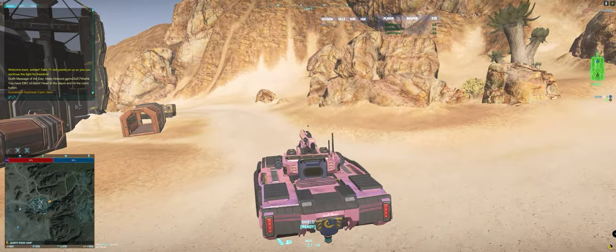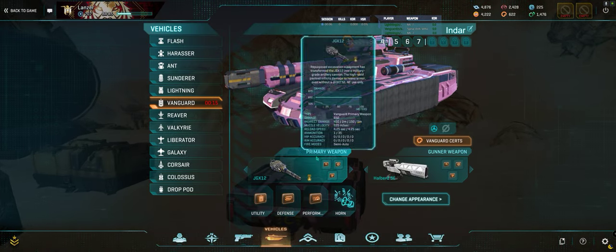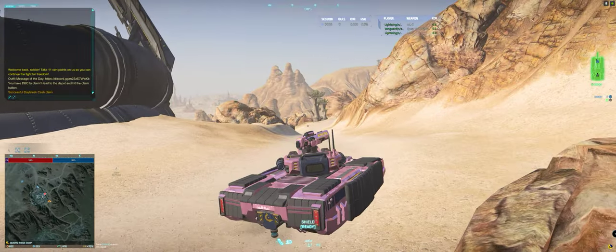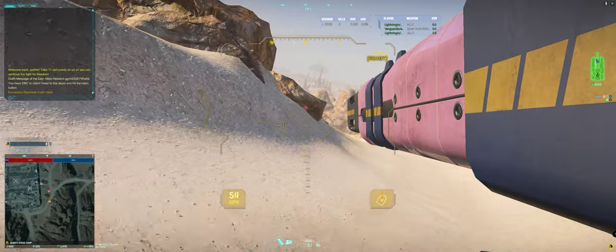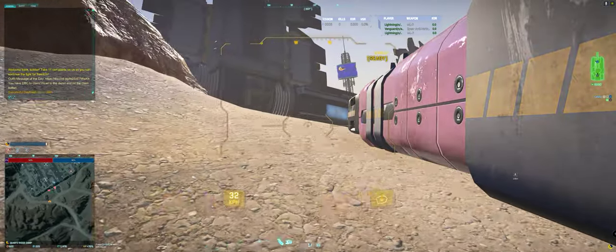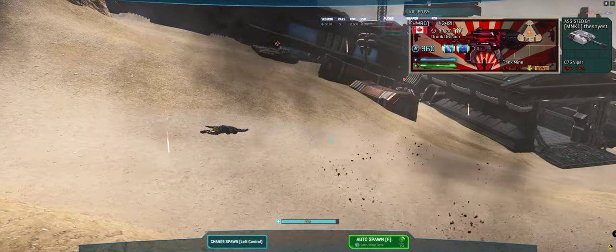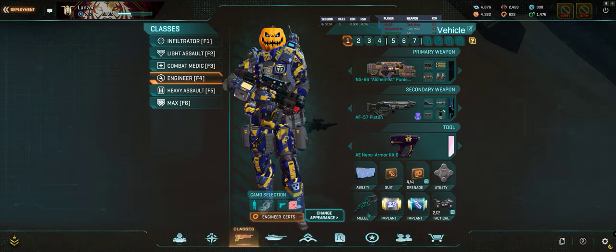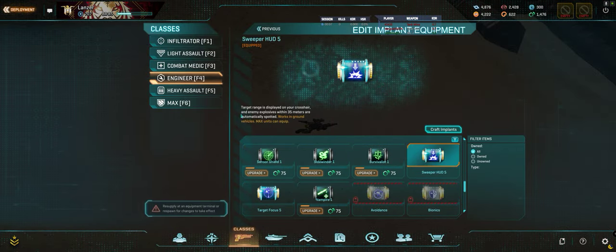I remember the drop being not too bad — kind of a fair middle ground between AP and heat. There's a prowler and a lightning right here. Let's see — close quarters. They know I'm here. Tank mines. I'm not set up properly, so let's go ahead and change that sweeper.